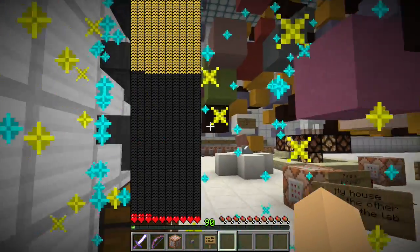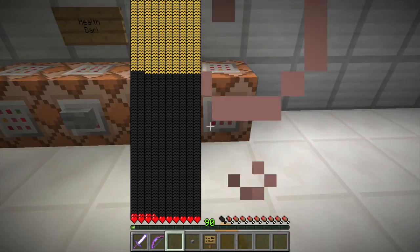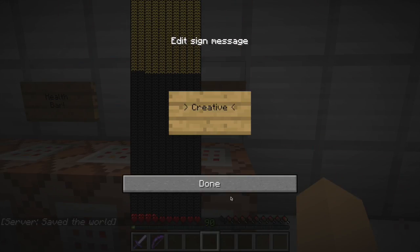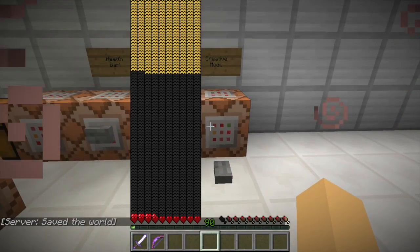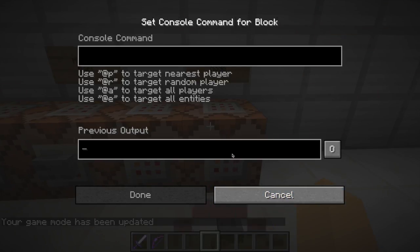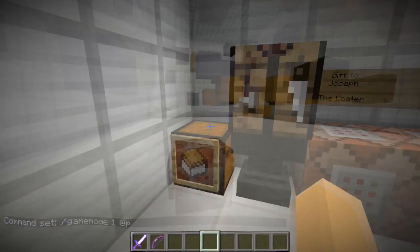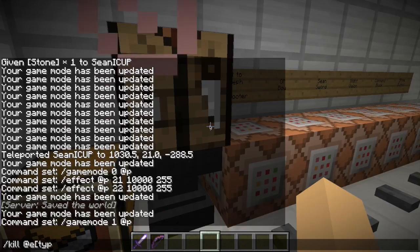Creative mode — what, that doesn't use creative mode? Never knew that. I need to get creative mode. I need to be in creative mode. Game mode 1, at p. On my minecart, I just do slash kill at e type minecart chest.